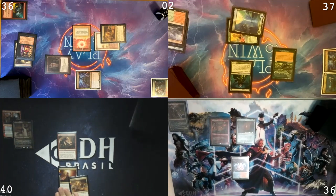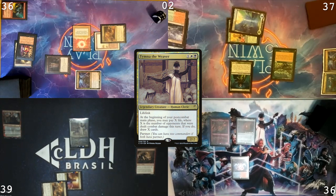City of Brass. Wooded Foothills. Crack this for the red. Cast Chimina. 39. Pass the turn.